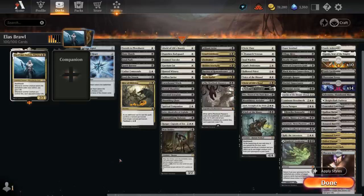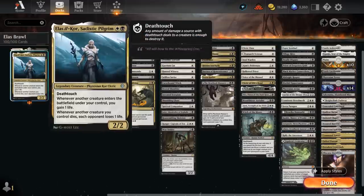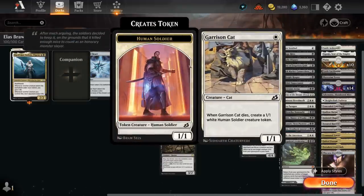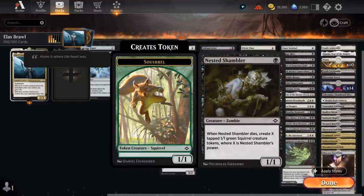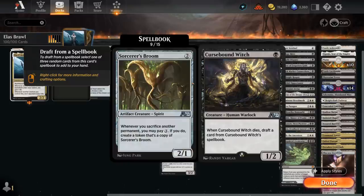The next category is the sacrifice fodder — mostly creatures who are happy to sacrifice and maybe get back from the graveyard to enable our various synergies. Alseid of Life's Bounty can also be used to protect one of our creatures. Dauntless Bodyguard can give one of our creatures indestructible and can also be sacrificed at any point, potentially enabling our Sadistic Pilgrim at instant speed to drain the opponent for 1. Selfless Savior can also give one of our creatures indestructible, and the Doomed Traveler will leave behind a 1/1 Spirit token. Garrison Cat makes a 1/1 Soldier token, Hunted Witness makes a 1/1 lifelinking token, and the Nested Shambler makes a tapped Squirrel token equal to the Shambler's power — so a ton of ways to keep making tokens after our creatures die. The Cursebound Witch lets us draft a card from its spellbook when it dies, which also includes some cool sacrifice synergies.